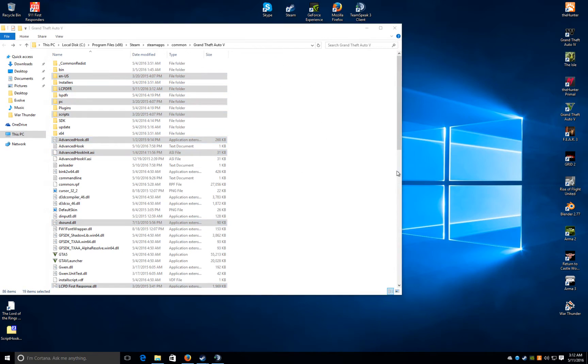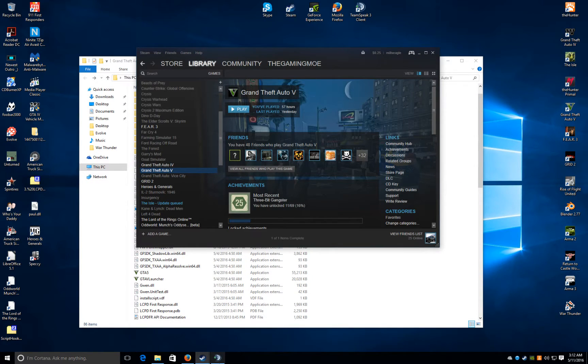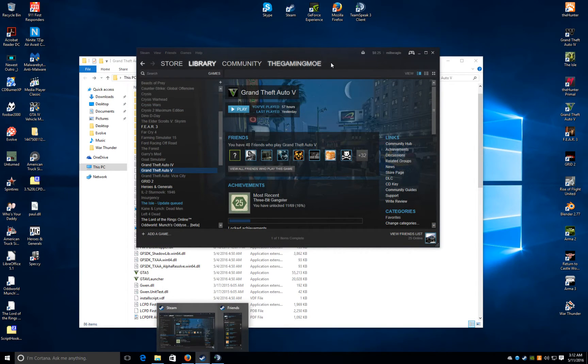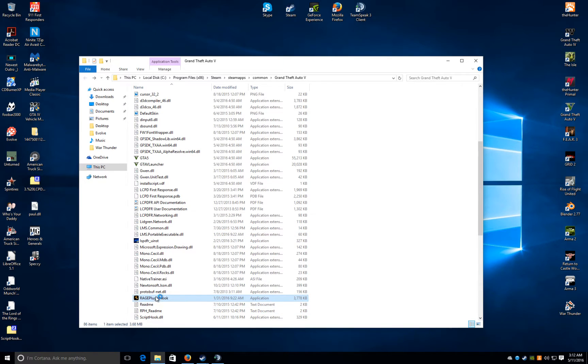You exit out of that and come here. Now you don't just start up GTA 5 normally, since it's going to have RageHook running. When you start up normally it's not gonna start with the police mod, not like GTA 4 — you actually have to go here and click on it. Mine doesn't work right now, but...